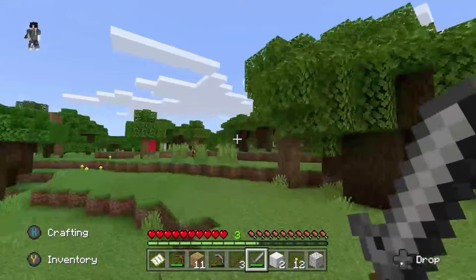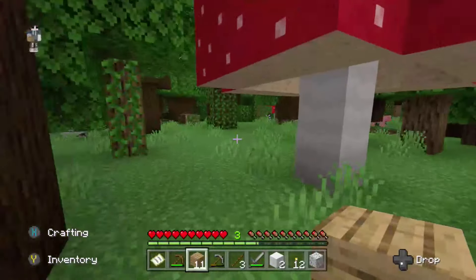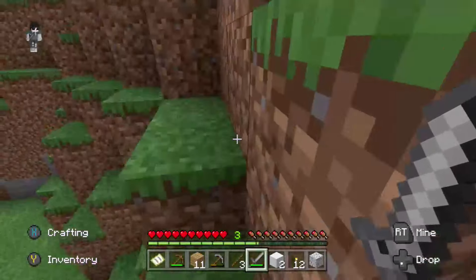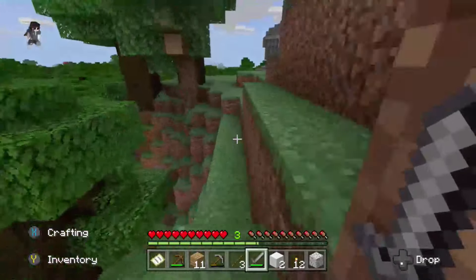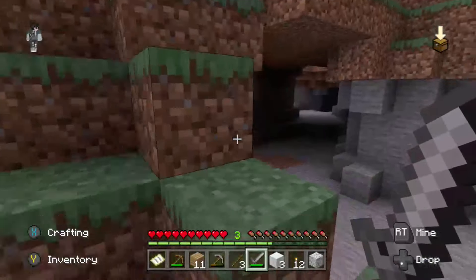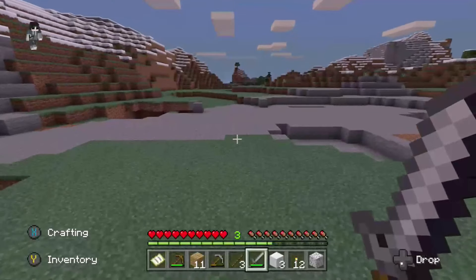I don't like the dark oak biome — I just don't like the logs. They're good for building, but I don't really like them. All right, we could start right here — there's already a cave right here, I could make a little cave system. And there's flat land here — this is a good spot. There are already trees over here, so I don't need to make a tree farm, it's already there.